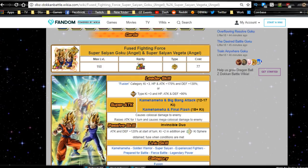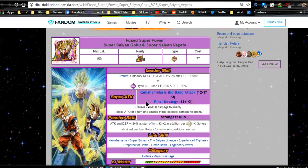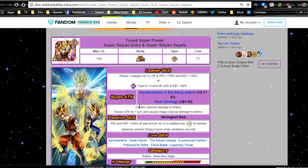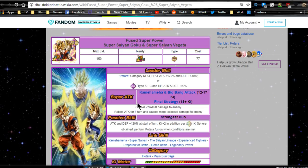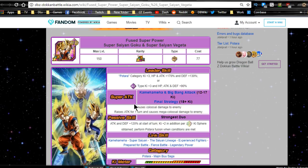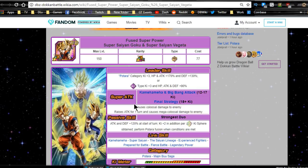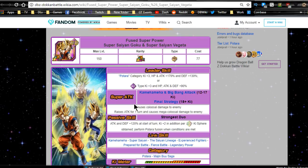Hey guys, today we're going to do a comparison guide between the Super Saiyan Goku Angel, Super Saiyan Vegeta Angel, and their Intelligence counterparts Super Saiyan Goku and Super Saiyan Vegeta. These are going to be the third anniversary cards available on Global based on the scheduled releases from the JP side, along with all the new units on the banner.